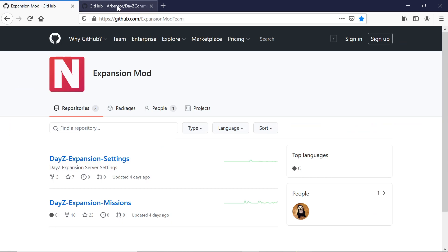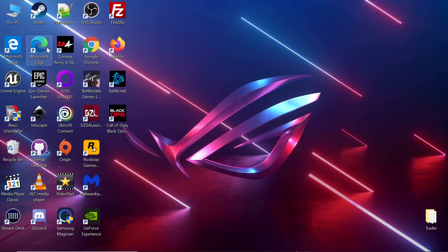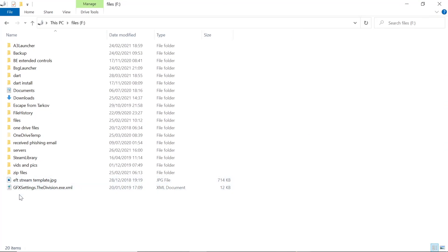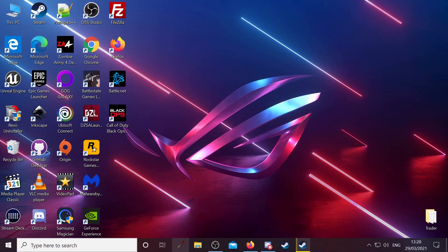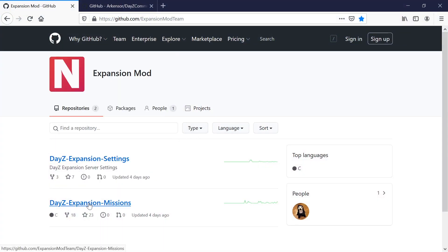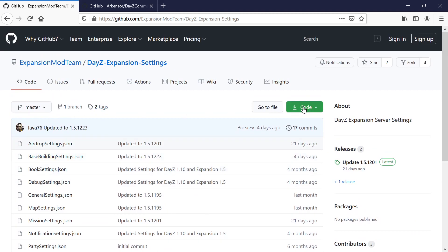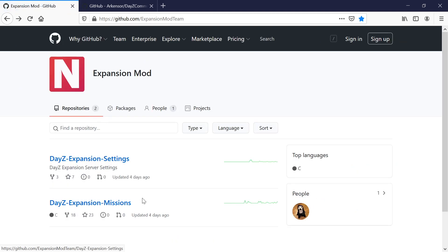I'll leave a link to both of these GitHubs in the video. First thing is expansion, so I'll make a folder to save them to. Call it anything, it doesn't matter — it's only for storing them in. Close that down for a minute. Go back to the site; you want to go into the expansion missions. There are your settings, expansion settings. That's more relevant if you had a server running and wanted to extract a specific settings file and upload it to your server without changing the whole mod.